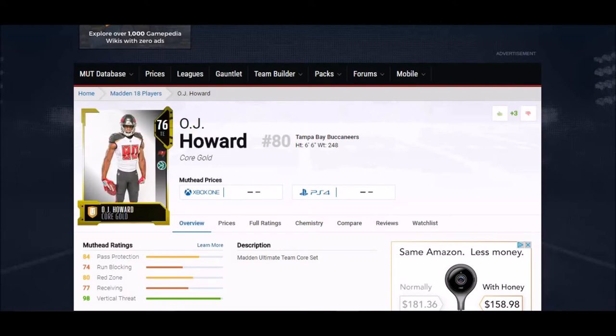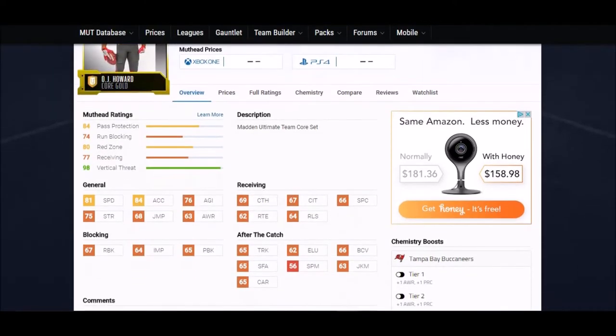Next up we got rookie OJ Howard. If you didn't get him in the rookie premiere sets, you can still get his cards as they come out. Six foot six, one of the faster tight ends at 81 speed, 84 strength. He's also a pretty good run blocker at 67, and his catching stats are all in the mid 60s to almost 70 range. Should be a really good tight end to start.